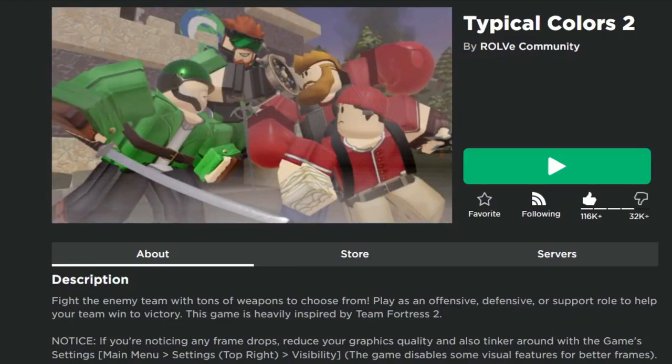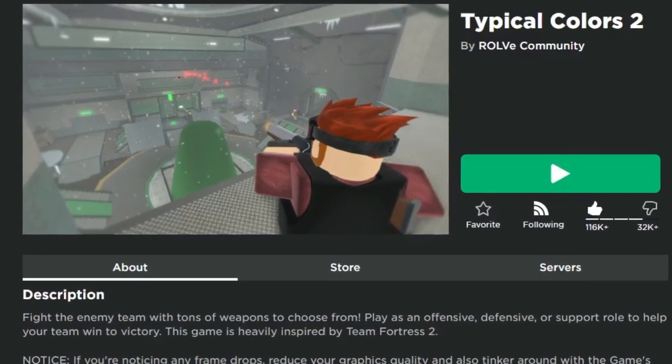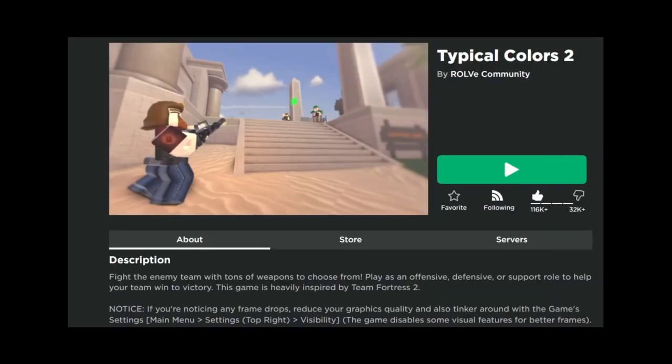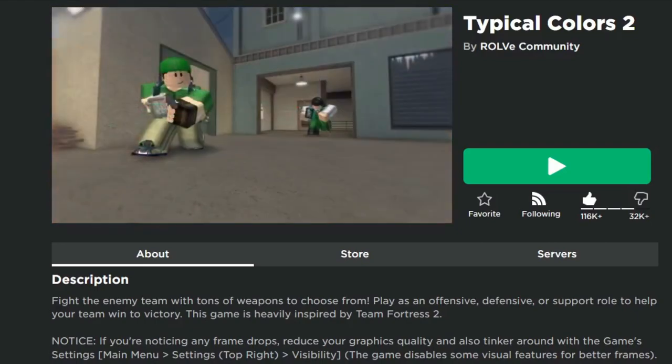So that's going to be it for this Typical Colors 2 video. Thank you to those who submitted your class loadouts for the flanker - trust me, they worked out very well. Being a professional scout from Team Fortress 2, this was easy peasy. If you guys want to leave loadouts for other characters, we'll go ahead and do those in the future - check the comment section down below. Anyway guys, that's going to be it for me. My name's JMT and I'll see you in the next one. Peace out, guys.